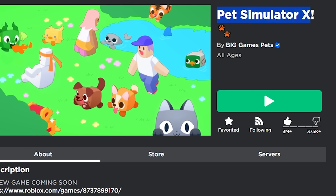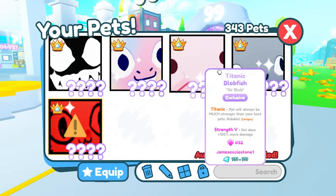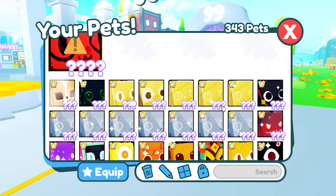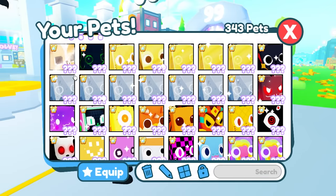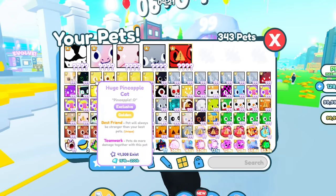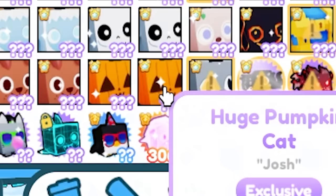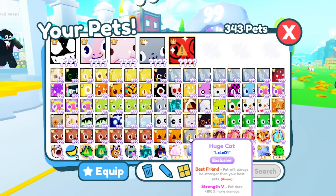Can we get 99 pets before Pet Simulator 99 comes out? Let's jump into Pet Simulator X and find out. We've got six days to do this mission. I have one, two, three, four, five titanics, but what we're looking for is huges. Let's count these up — one, two, three... all the way up to 73, 74. We need to get to 99.